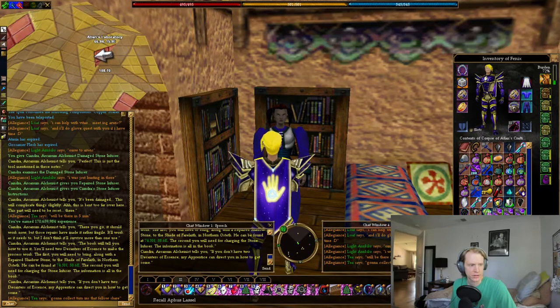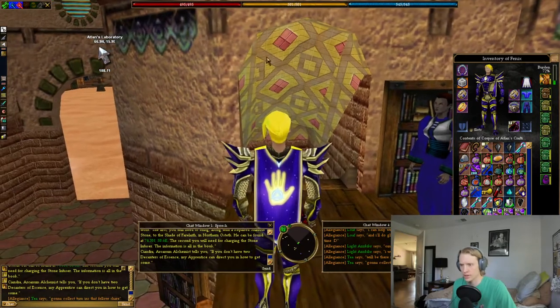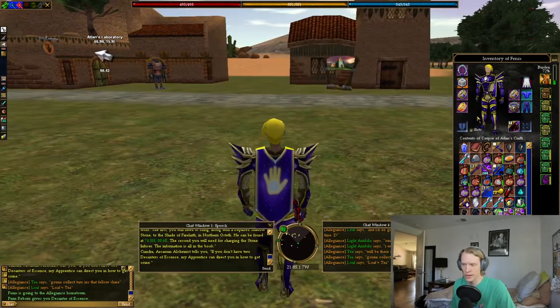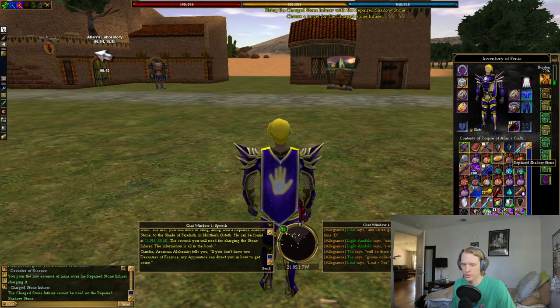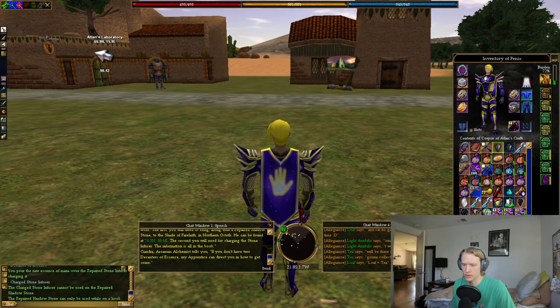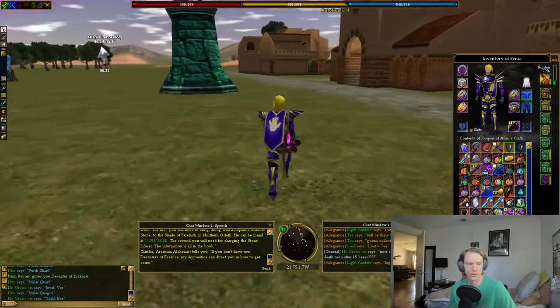From there we need a Decanter of Essence. I'm not going to go through how to get a Decanter of Essence — I'm just going to grab one off my mule and show you the next step. Once you have your Decanter of Essence, you're just going to use it on your Repaired Stone Infuser to get a Charged Stone Infuser. Then you're going to use the Charged Stone Infuser on your repaired shadow stone — but the Repaired Shadow Stone can only be used while on a hook, so you're actually going to need a second Decanter of Essence.